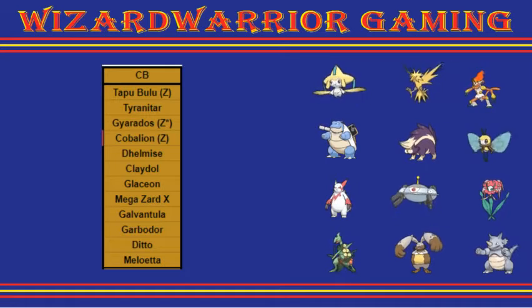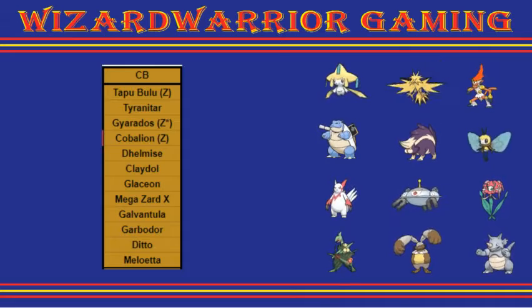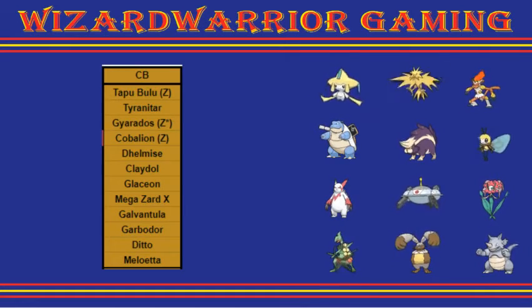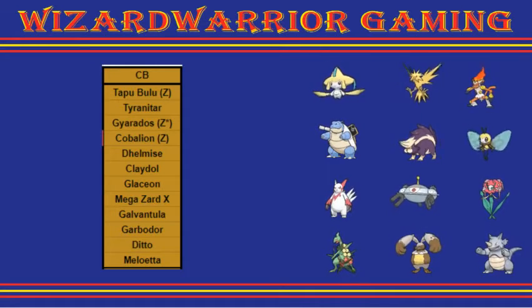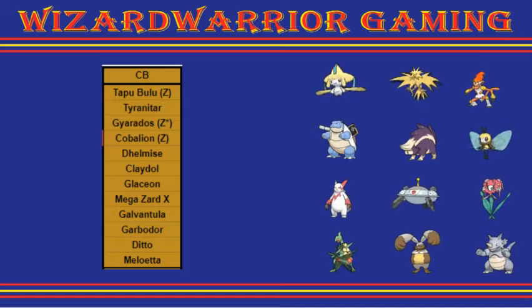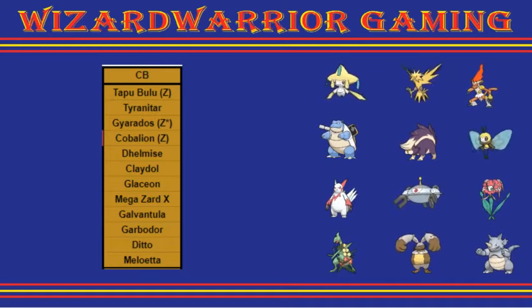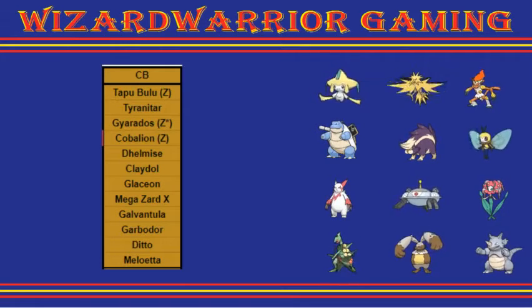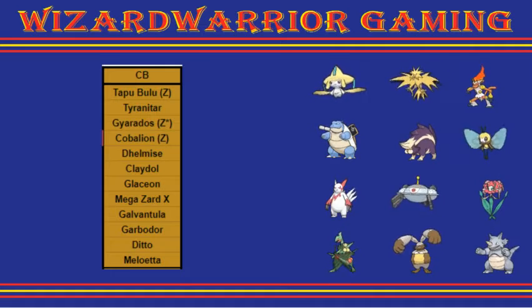Then we have Diggersby. Against my team, it's basically just another Zangoose except slower, because I do have that Tapu Bulu deterring the Earthquake — which is the advantage over Zangoose basically. That, and Elemental Punches, and momentum with U-Turn if she really wants it.